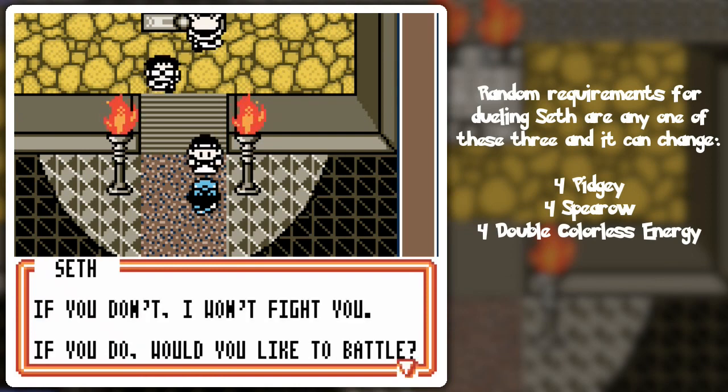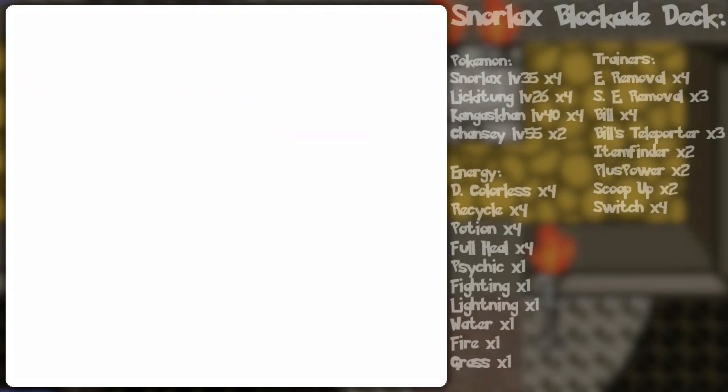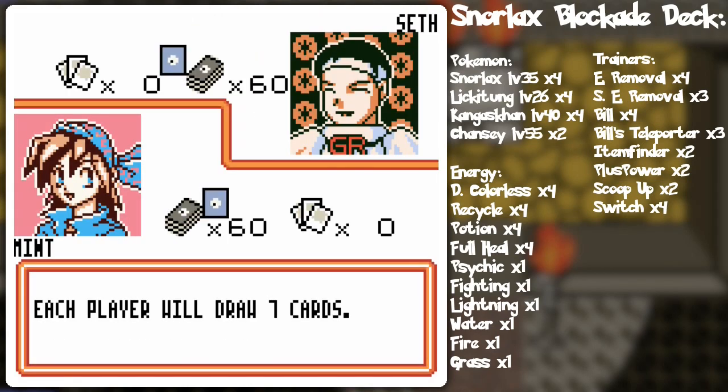I already showed his dialogue before so I can just go ahead and select yes, set aside six prize cards, beat me and I'll give you a booster pack. And yes I of course already saved before.